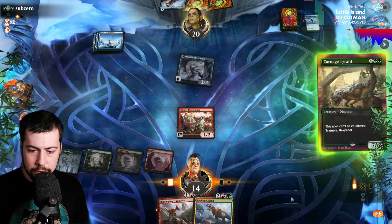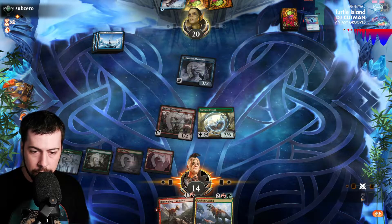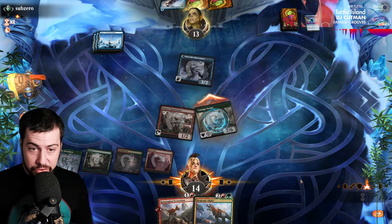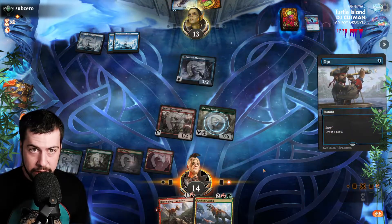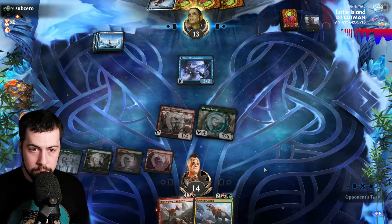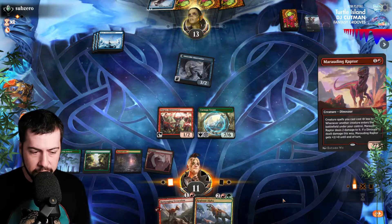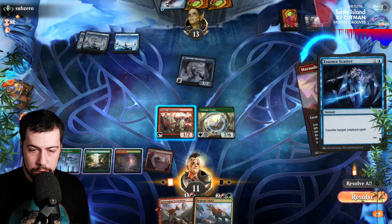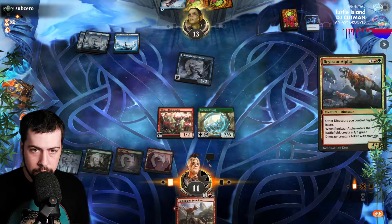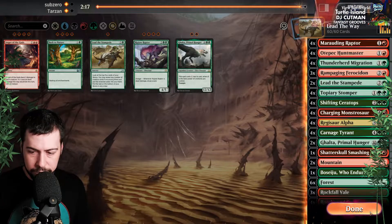Lights out. Good luck. I wonder if they had Counterspells in hand — now they're dead. Bouncing. Dead. Removal. Good luck — can't make us sacrifice this with Mono Blue. Maximum pressure. You got to be slamming a bunch of good stuff. Let's try for Marauding — let's see how many Counterspells you got. Down to one, so we should be able to safely go Regisaur Alpha. Boom — get the Carnage Tyrant, get the Shifting, get the win.